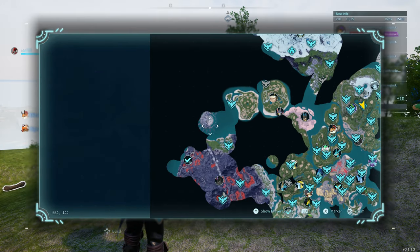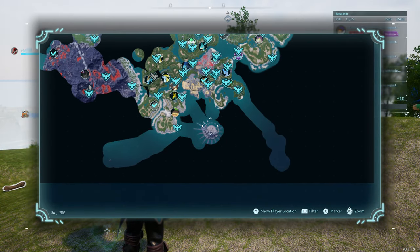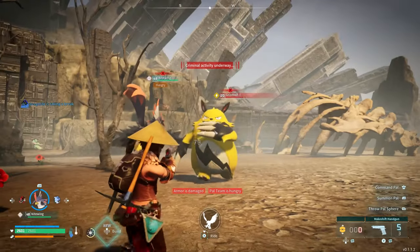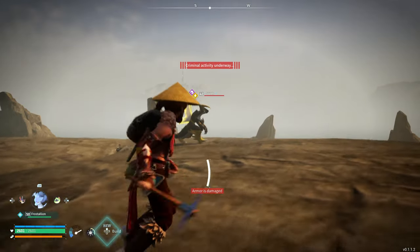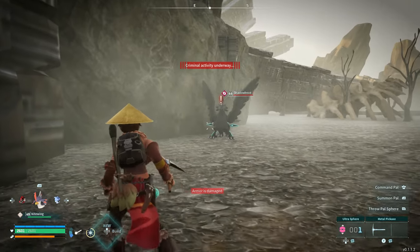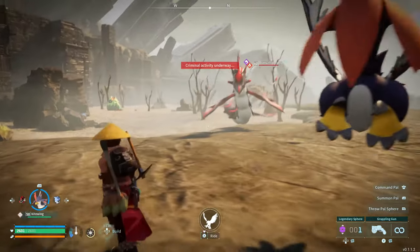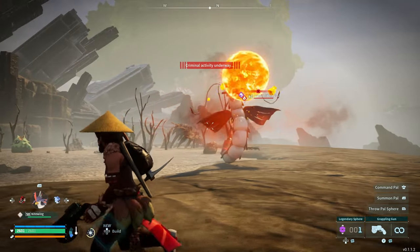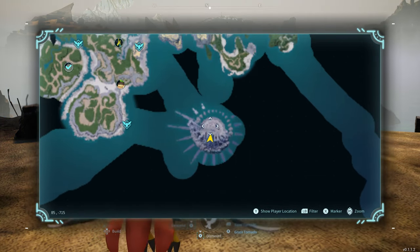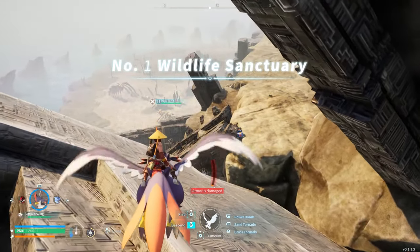These next three locations with rare pals are the Wildlife Sanctuary islands. I'm not going to cover every single rare pal that spawns on these islands because there's loads, but I'll be showing you quite a few. Just keep in mind to come over here if you're wanting to catch some more rare pals — there are plenty that'll spawn here at different times. The first one I'll cover is Wildlife Sanctuary Number 1.